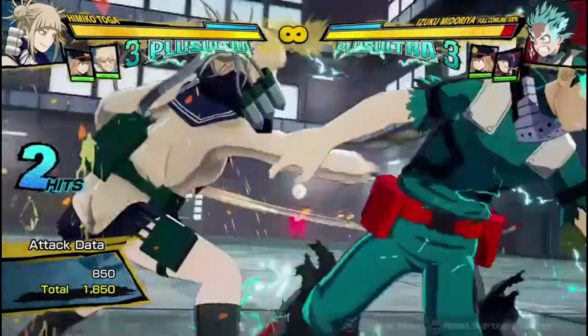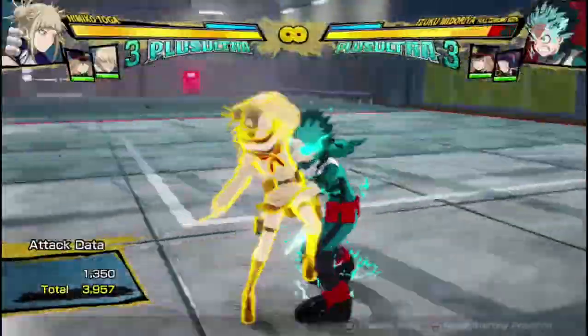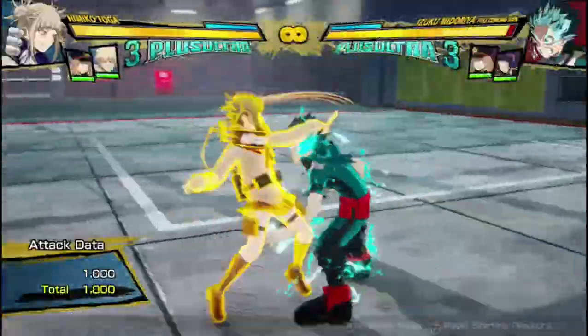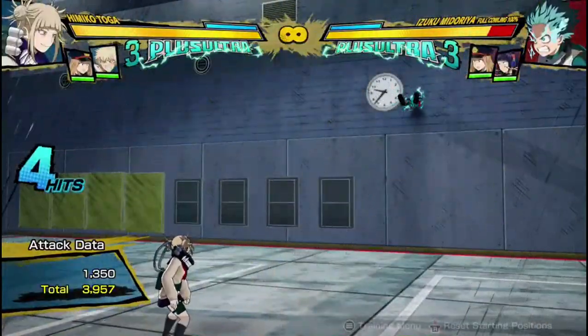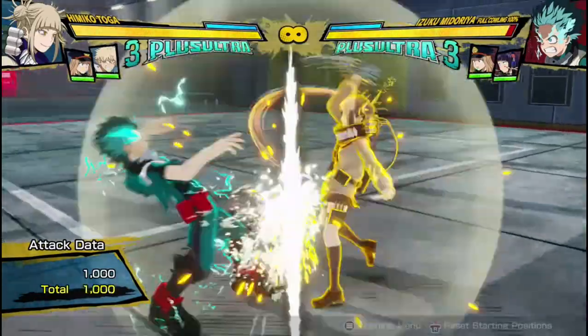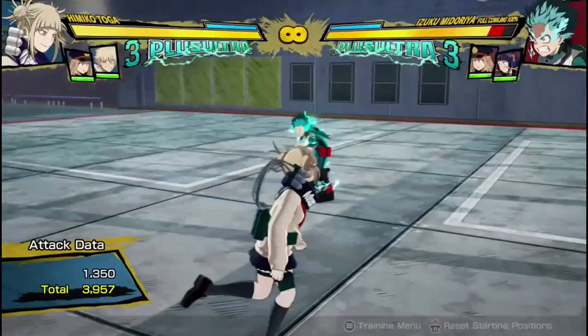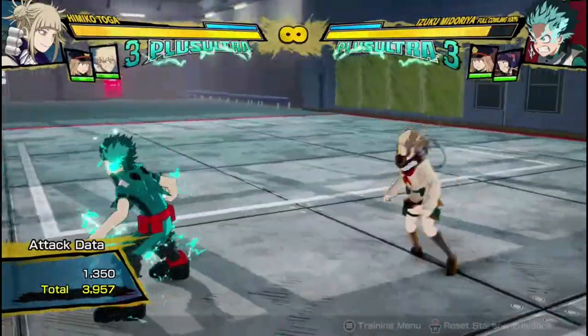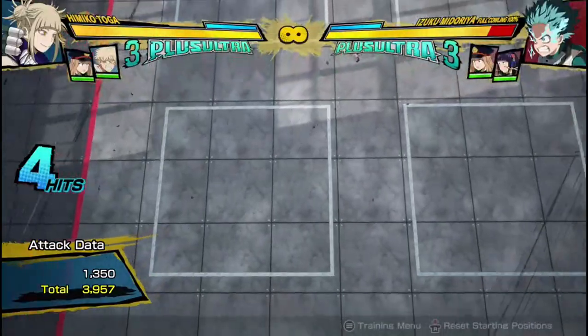Her Tilt Quirk 2 is this armored string attack. If you do the input once she'll just do the first part, but you can press the button again and she'll do the follow-up. It is a really, really good wallsplat tool. Even from far away it's going to get a wallsplat. It doesn't look like a move that would wallsplat and send the opponent flying that far — she's just slashing with knives — but for some reason the opponent goes flying crazy far.